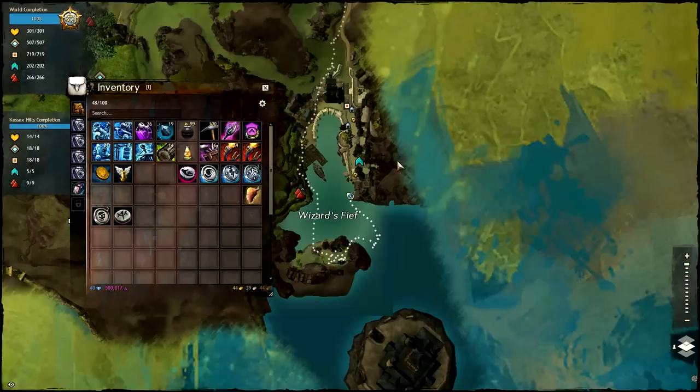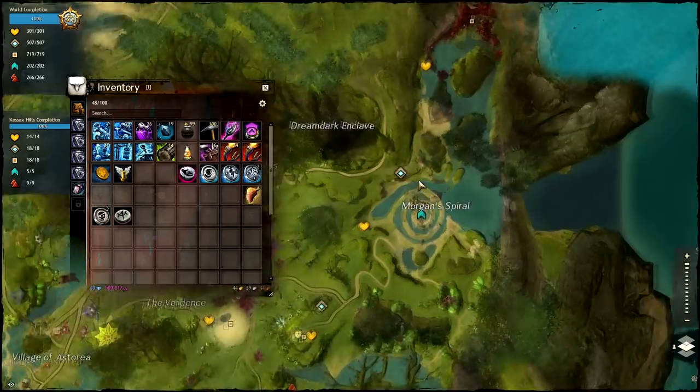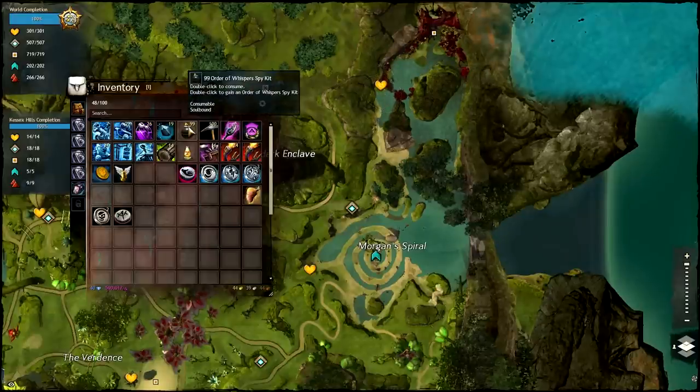You can buy it from this waypoint — Spiral Waypoint. The NPC will be here, but before you can buy it you have to actually do the event from here, and then you will walk him along this area. Once you reach there, you complete the event and then he will start to sell this item.